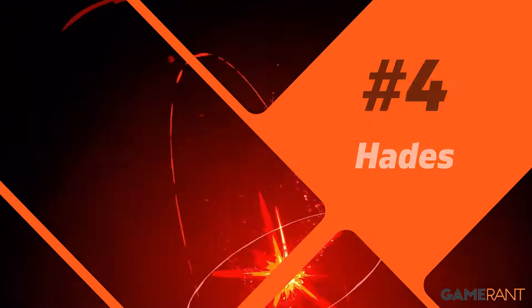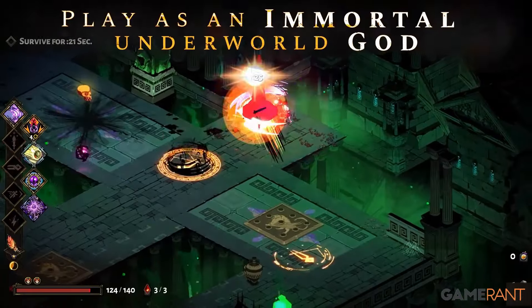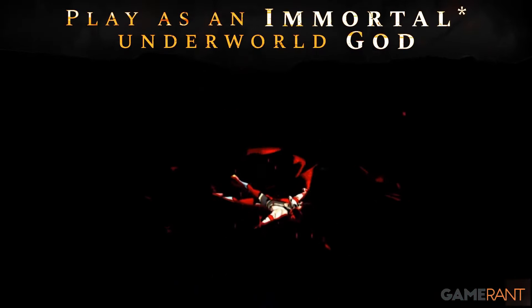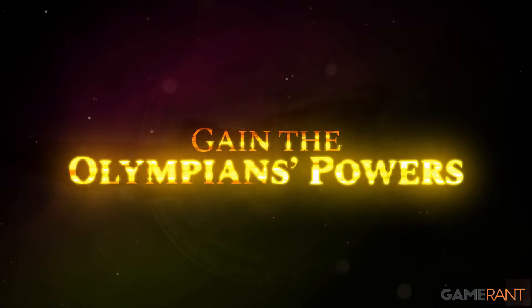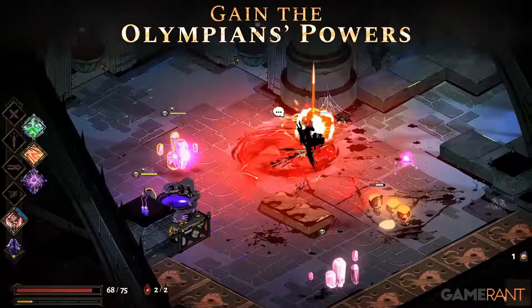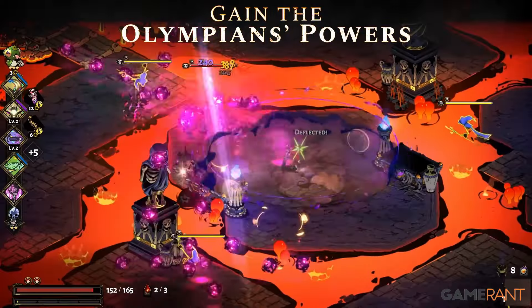Number 4: Hades. In another somewhat situational case, Hades is better with a controller most of the time. Certain weapons, such as the adamant rail, are much better with a keyboard and mouse, especially for those players who wish to remove auto-aim. When not using ranged weapons in Hades, a controller is the most reliable way to go. Movement and reflexes are critical for survival in Supergiant's game, and Zagreus' odds go up when utilizing a controller. Luckily, Hades is awesome with either control method.